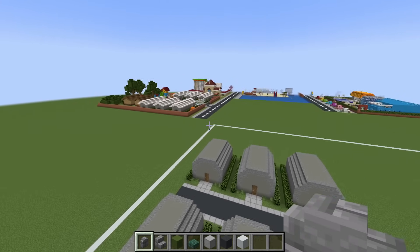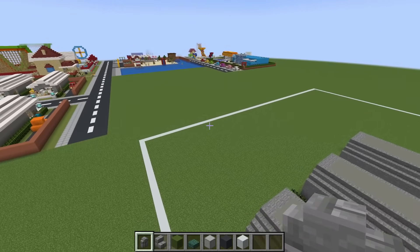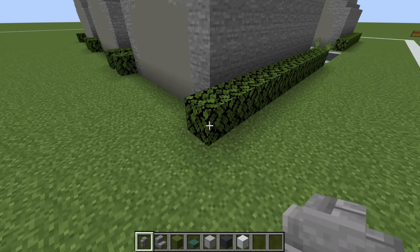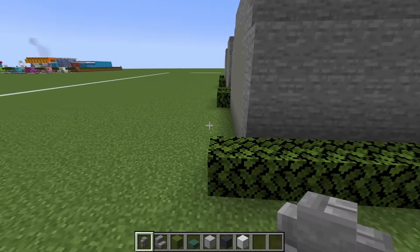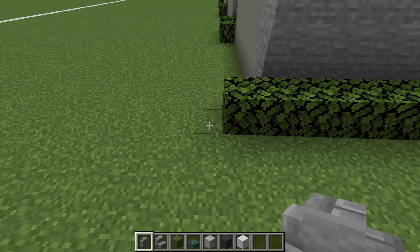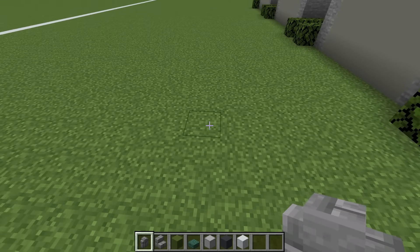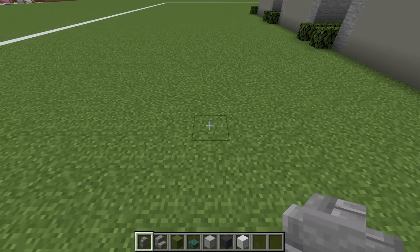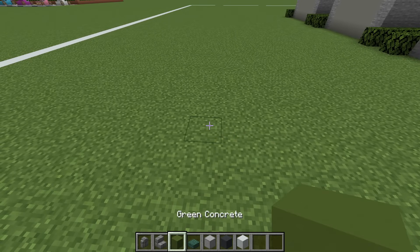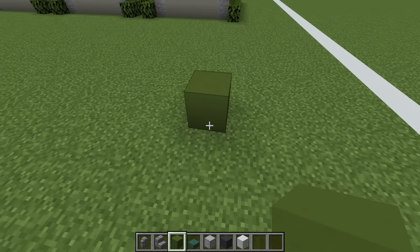With the barracks complete we are now able to move on to the hangars. To do this we are going to come and locate this leaf right here. We want to count that way from this leaf 12 rows, and then place a green concrete in this position. Extend that concrete backwards by nine.